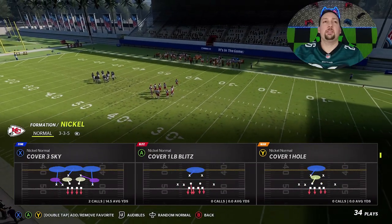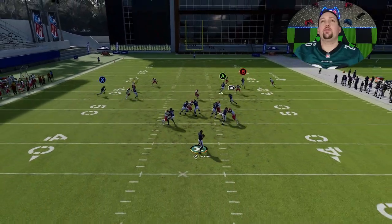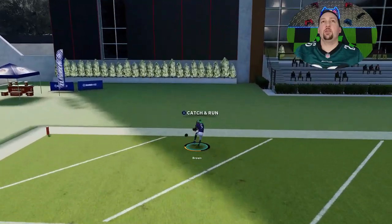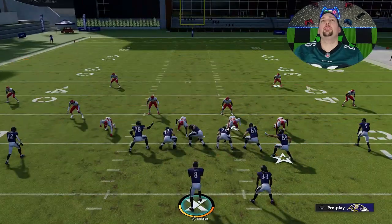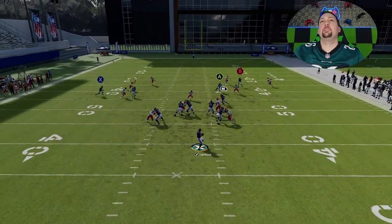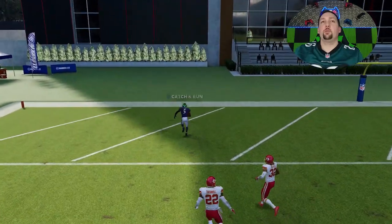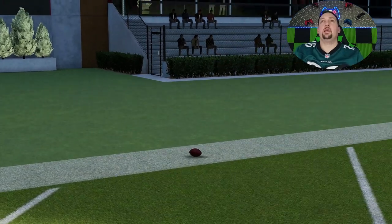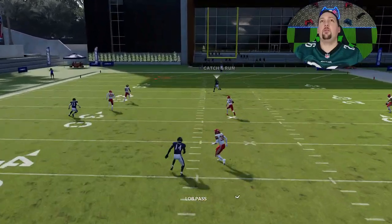Probably the defense this play is best against is cover four quarters — it heavily glitches it out. Let's pick cover four quarters. The play is at its glitchiest here because they completely forget to cover this guy. He's going by about 10 yards and they just don't cover him. I'm basically lobbing this up the second he gets about 10–15 yards down the field. For whatever reason they just forget to cover him — very easy one-play touchdown against cover four quarters. Don't run that defense unless you're trying to stop the run.